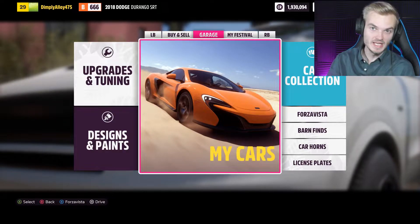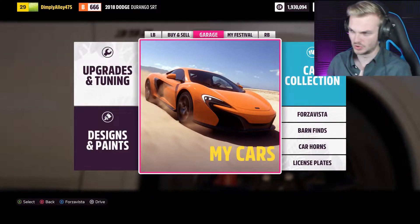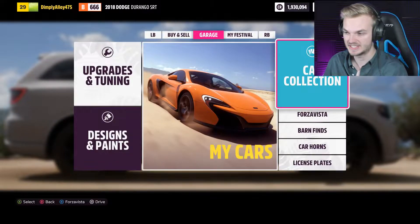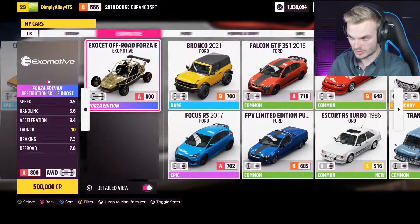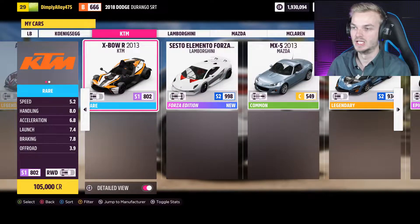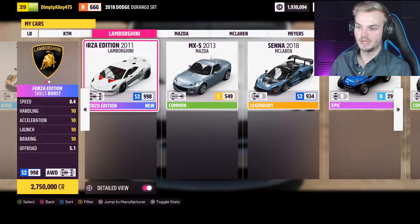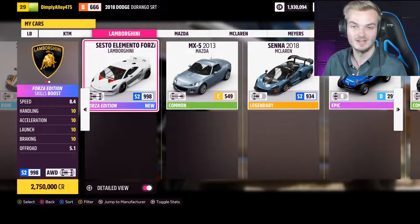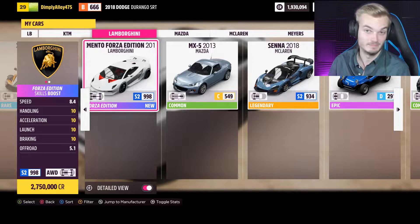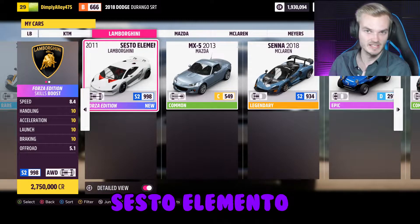What is up everyone? Hey VFNX, how are you getting on? Welcome back to Forza Horizon 5. Today I have something very special for you guys because I got a new very exciting car which is pretty much the best car in the game I have heard. So I'm of course talking about the Lamborghini Sesto Elemento Forza Edition. Also, Sesto Elemento kind of sounds like a Harry Potter spell. Alright, let's check this out.